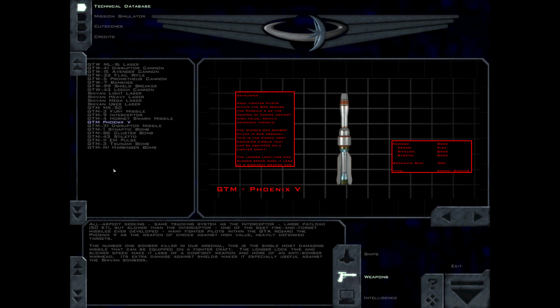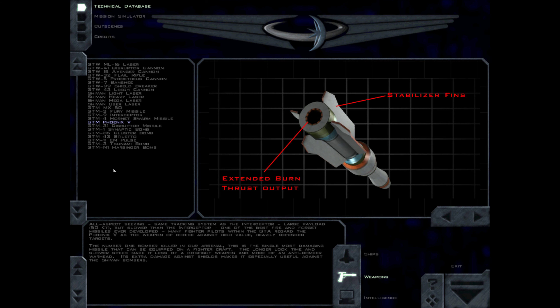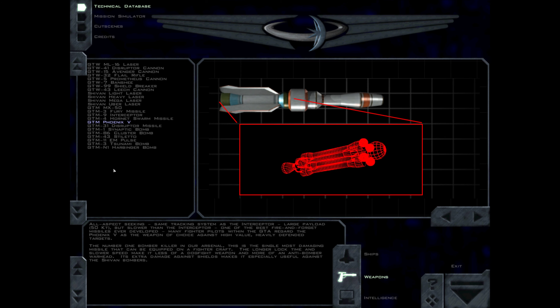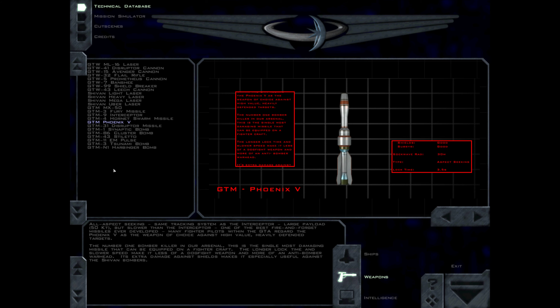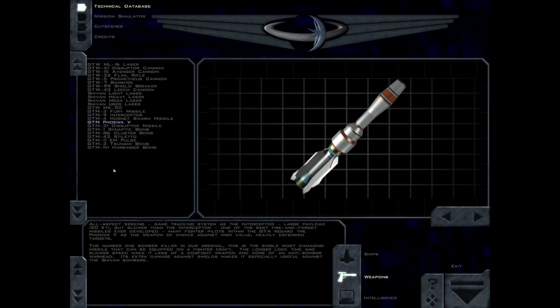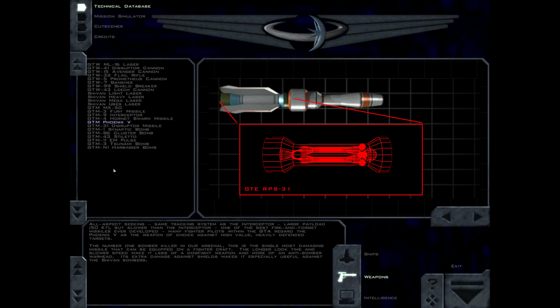The Phoenix V is an all-aspect-seeking missile using the same tracking system as the Interceptor, with a large payload of 50 kt, but slower than the Interceptor. One of the best fire-and-forget missiles ever developed, many GDA fighter pilots regard the Phoenix V as the weapon of choice against high-value, heavily defended targets. The number one bomber killer in our arsenal, this is the single most damaging missile that can be equipped on a fighter craft. The longer lock time and slower speed make it less of a dogfight weapon and more of an anti-bomber warhead. Its extra damage against shields makes it especially useful against the Shivan bombers.